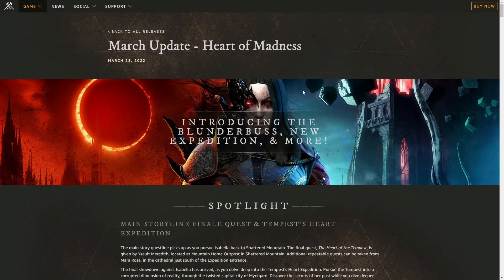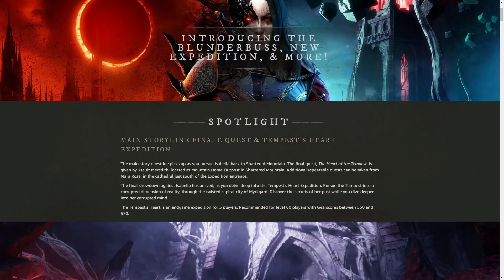We will start on the biggest thing coming in this patch — the Tempest Heart Expedition. This is a 5-man expedition with a recommended item level of 550 to 570. It was very challenging on the PTR, but mostly due to the fact that the PTR gear we get rolled out of the chest is not ideal. When you're wearing your proper gear and weapons on live, I don't think it will be nearly as challenging.